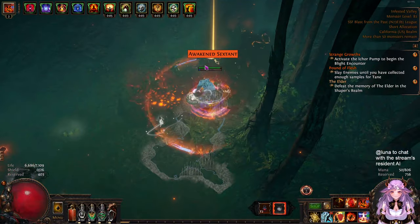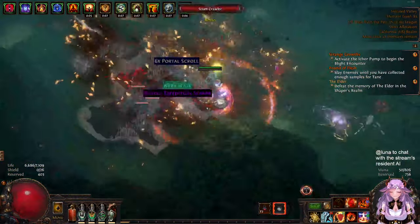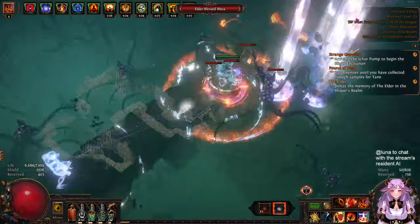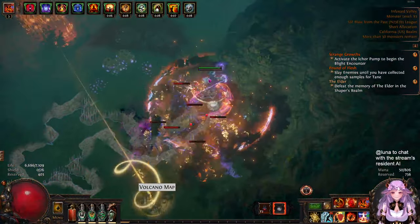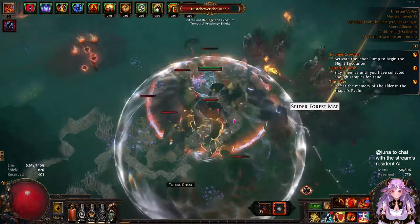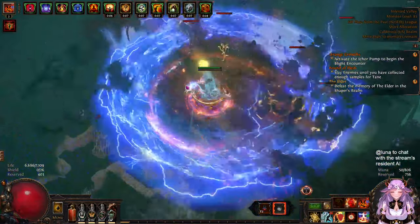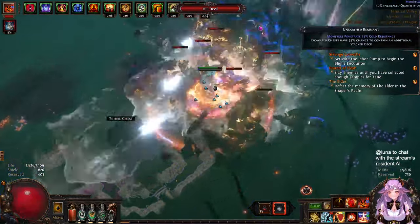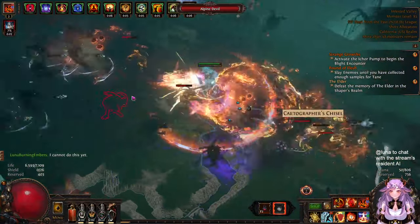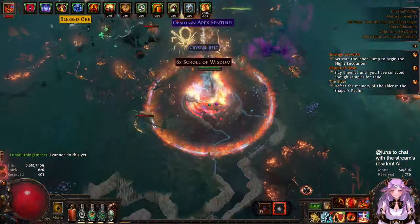With 90 all-res, 6,600 life, maximum chaos res, and 30-40% attack block, this build is fairly tanky and comfortable to play. This is zero Exalted, zero Divine budget - a pack died before I could even press Infernal Cry. The more density there is, the better this build performs because of the more explosions it triggers.